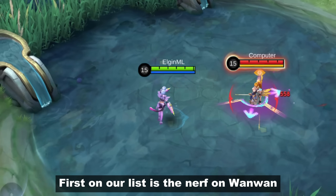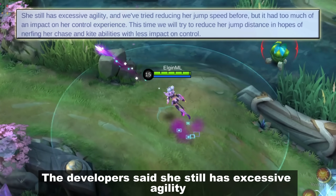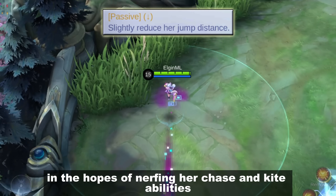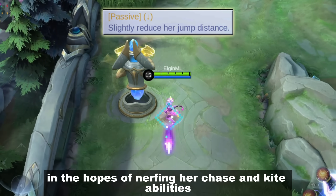First on our list is the nerf on 1-1. Developers said she still has excessive agility, so this time they will reduce her jump distance in the hopes of nerfing her chase and kite abilities.